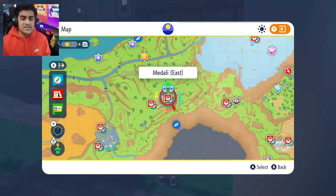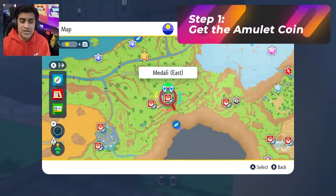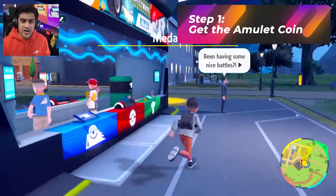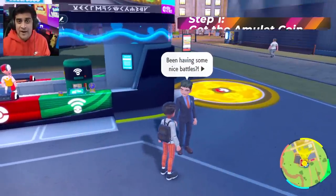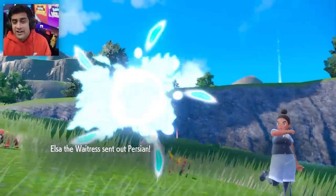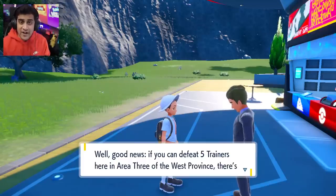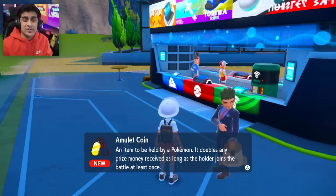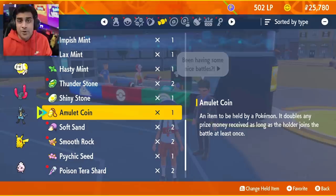Here are the steps you have to do to make this happen. Step one, you're going to have to head over to Medali East. When you reach Medali East, you're going to be talking to this guy over here. If you don't have it by now, you're going to have to defeat a couple of trainers in the area, and this guy will eventually be giving you the Amulet Coin. The Amulet Coin is going to increase the amount of money you get per battle when you're fighting, and this is what we'll be attaching to our Pokémon for this method.